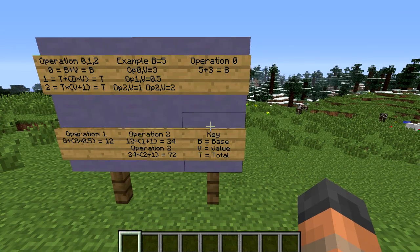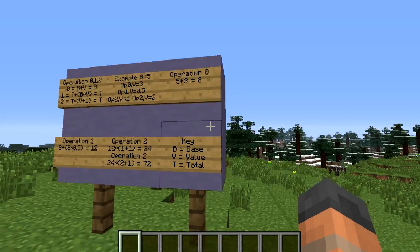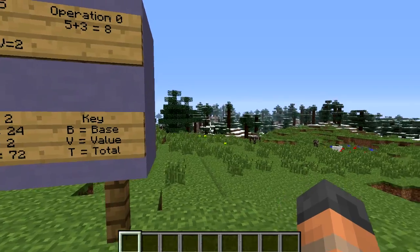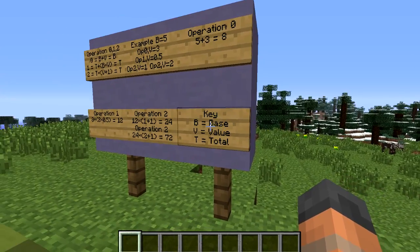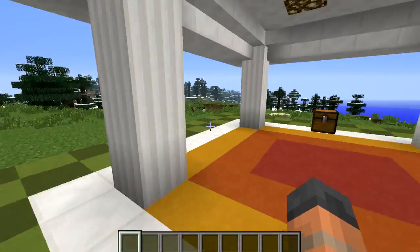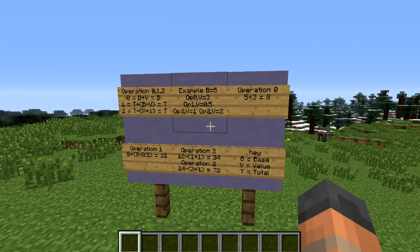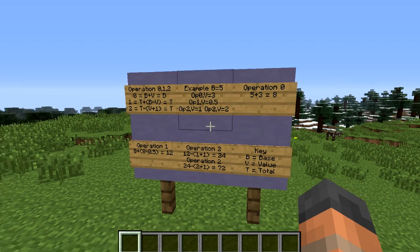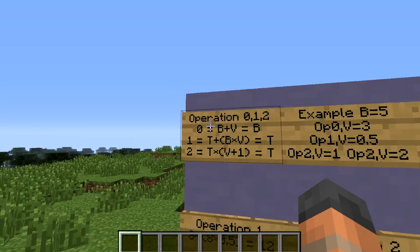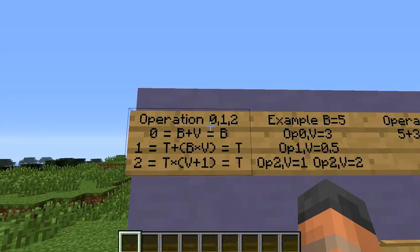Let's look at the key to understand these calculations. We have B, which is the base — the attribute's initial value. If we had a sword with a damage value of 2, that's the base. Then we have V for value — the value is just the amount field, so whatever that number is equals V. Then we have T for total — the running total which will get either increased or decreased throughout the calculations. We have three types of operations: 0, 1, and 2. Operation 0 is simply base plus value equals your new base.